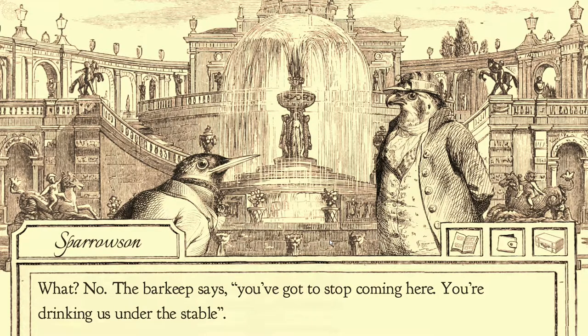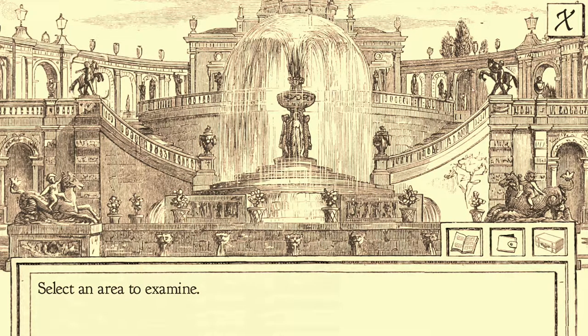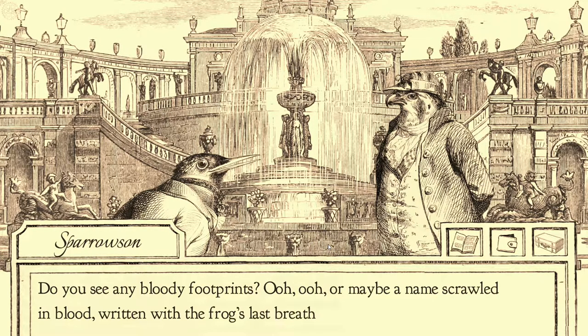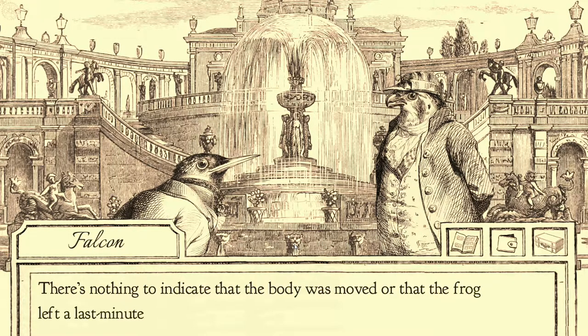The barkeep says, you gotta stop coming here. You're drinking us under the stain bar. I'll think it's time to rein in the horse jokes. We're so punny. Let's see — I can touch those things. What's this? Draw blood on the staircase. This must be where Monsieur Grenouille died. Do you see any bloody footprints? Or maybe a name scrawled in blood. The frog's last breath. Rosebud. Wishful thinking. All I'm saying, there is a big sticky puddle. There's nothing to indicate that the body was moved or that the frog left a last minute clue.